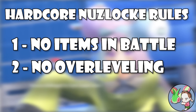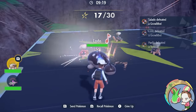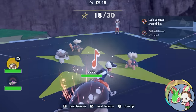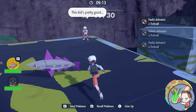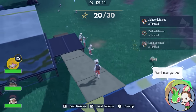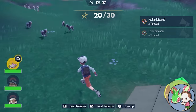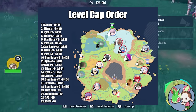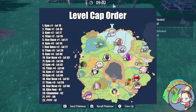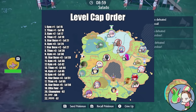The second rule is that you cannot level up past the level of the next Gym Leader, Star Boss, or Titan Pokemon. This prevents you from brute-forcing battles with overleveled Pokemon, meaning you'll have to come up with more creative solutions. In Scarlet and Violet, this means you'll need to complete boss battles in a very specific order based on their level cap. Because of permadeath, I'd highly recommend going through the game in level cap order for any Nuzlocke, even if you aren't playing with hard level caps. The level cap order is shown here, spoiler-free.